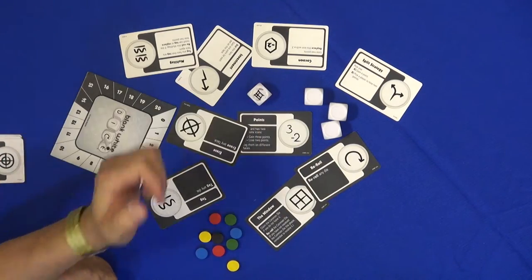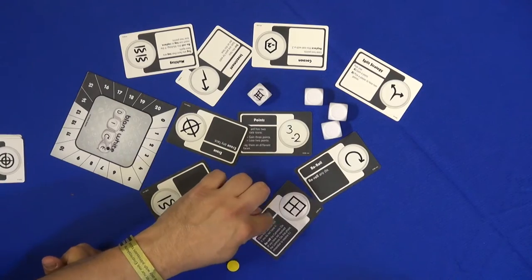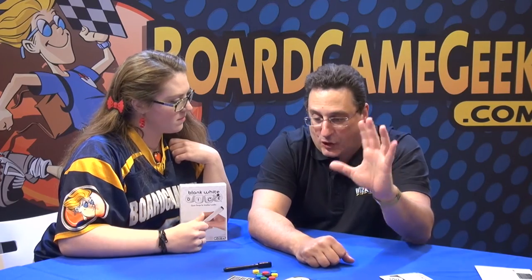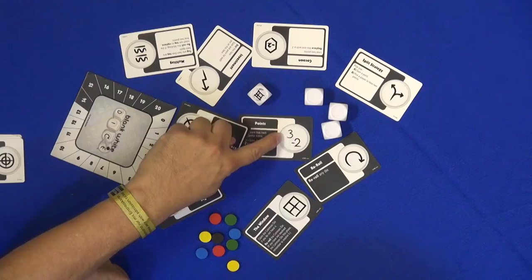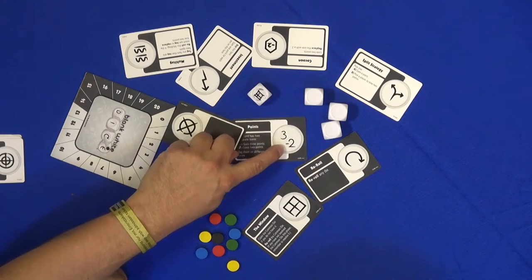So on your turn, you just drew the window here, which if that gets rolled, you'll be able to activate that card. And that's the game. So you're trying to see what you want to put on your dice, and you're trying to get the 13 points. For example, this one you're going to write on two faces.